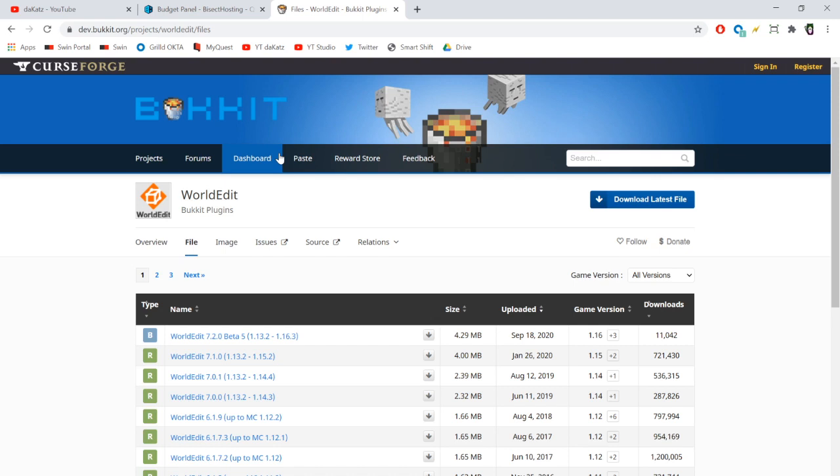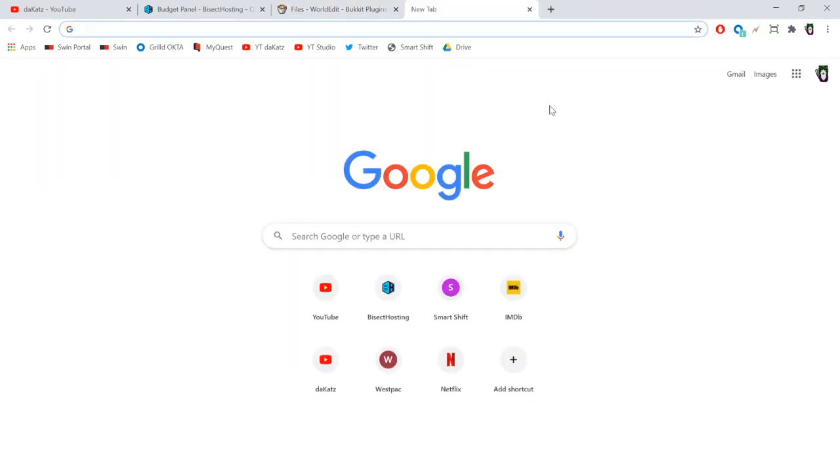I'd also recommend downloading other things like WorldGuard and Essentials, along with a bunch of other plugins. WorldGuard is very important for protecting your spawn area, and WorldEdit and WorldGuard are from the same developer.